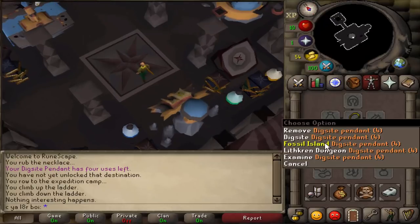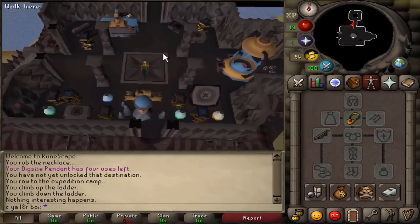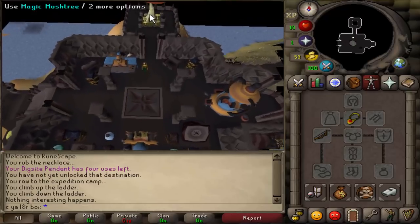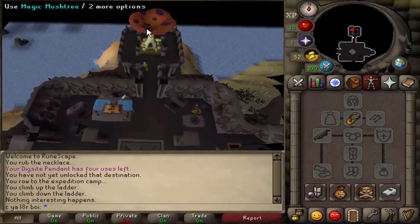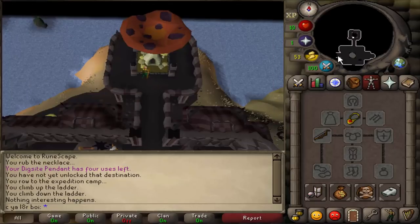So if we wear the pendant and use the teleport - I don't want to waste charges - but if you use the Fossil Island teleport, it's going to teleport you right here. The next thing you want to do is run right up here, and there's a mushroom. There are four of these mushrooms around the island, and in order to unlock them, you have to use them at least once. Just touch the tree and get onto this little menu screen here, and then it's unlocked forever. There are two more that we have to unlock.